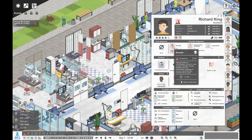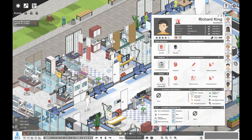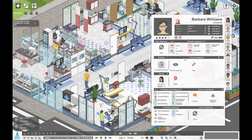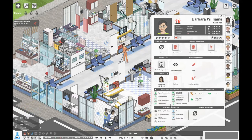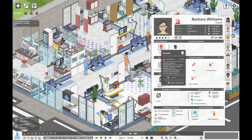Over here we have Richard King — not sure what's wrong with him. Let's do a chest x-ray if we need to. Oh, he's got sinusitis and needs saline nasal spray. Down here we've got Barbara Williams — she's looking like she's got something wrong. Let's do a physical exam and have a look at her mouth and nose. Let's do a laryngoscopy — she's got sinusitis too, and she's having a nasal spray.